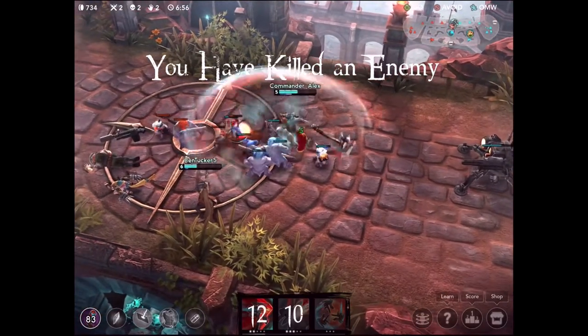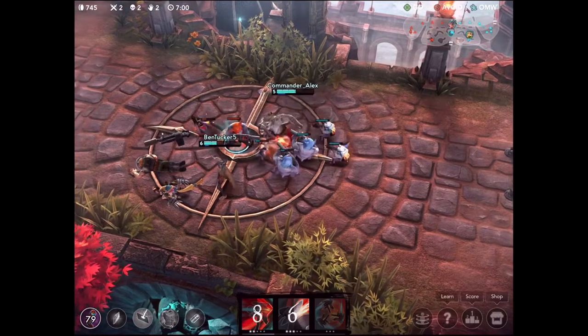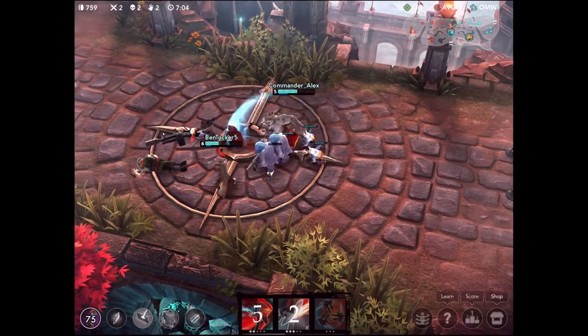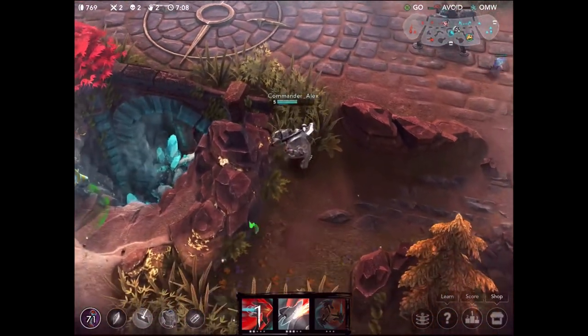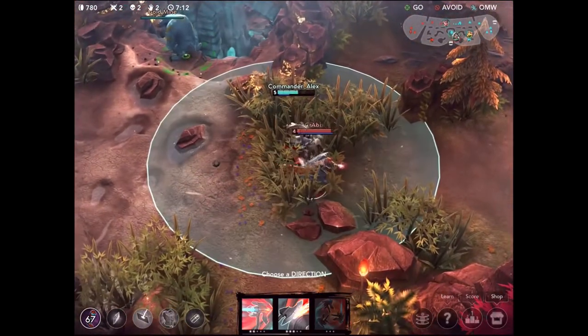Saw used his ability at a horrible time right there, which means we can actually pick up a kill from him. That's going to put us two and two - we are now no longer hurting our team. We're getting a lot better and hopefully with the next few kills we should be able to become more of a threat to the enemy team.